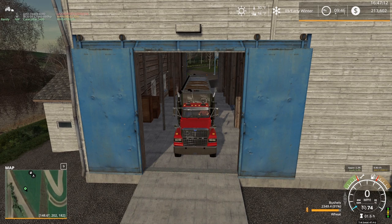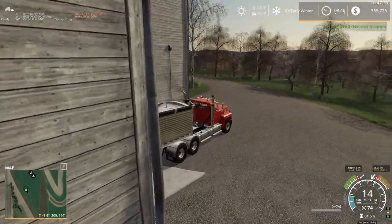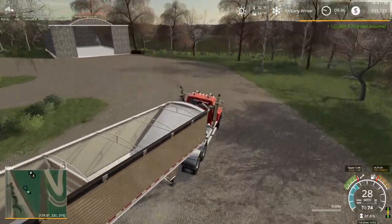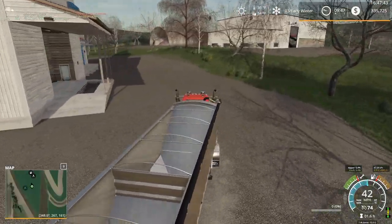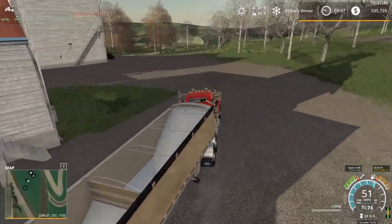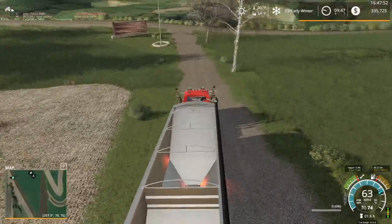First load of wheat getting sold. We'll see how much money we make — hopefully it pays fairly well. Maybe we can do a little tractor shopping, though probably not this episode since it'll take more than one episode to finish selling. That's actually looking like a nice amount of money. Our next tractor will probably be around half a million dollars — most of the tractors in the range I'm looking at are an easy four to five hundred thousand, so we'll need to save up.